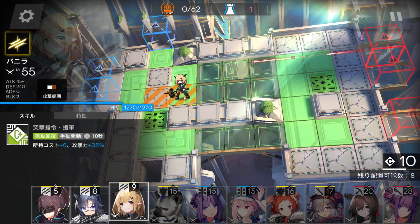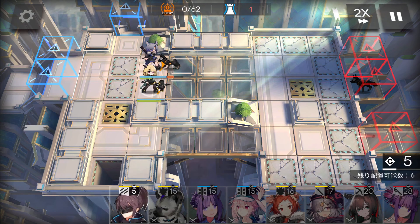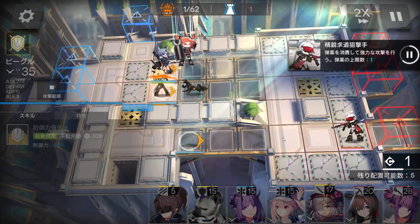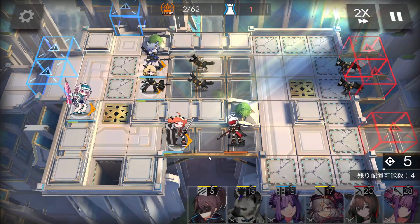Immediately deploy two vanguards to get DP — offensive on the bottom side and defensive on the top side. Keep getting more DP, then place a defender here.